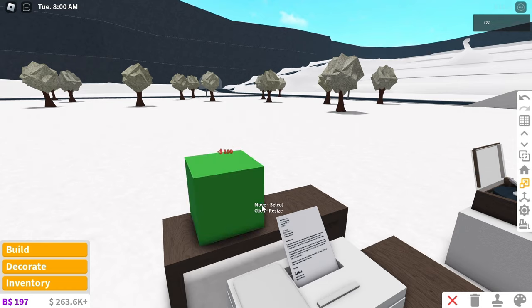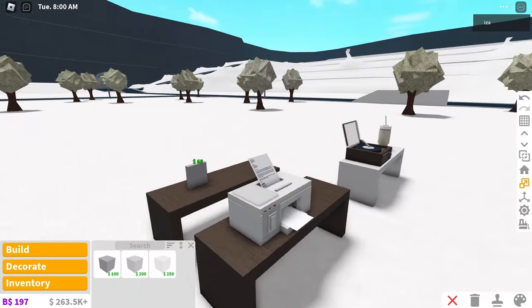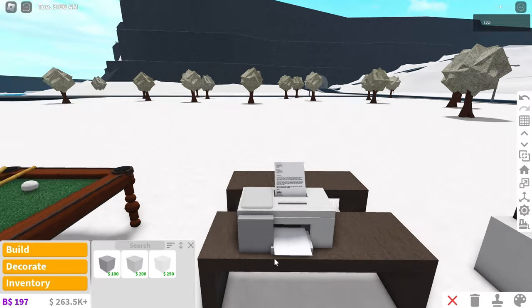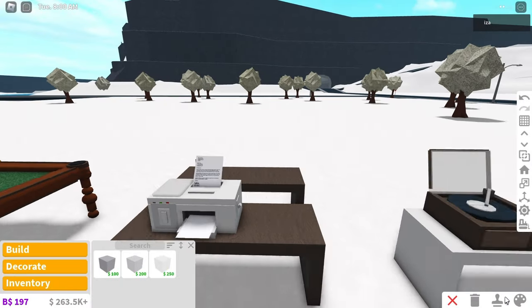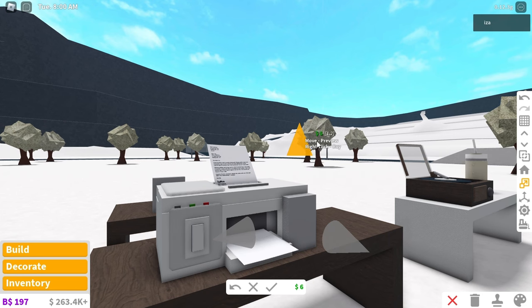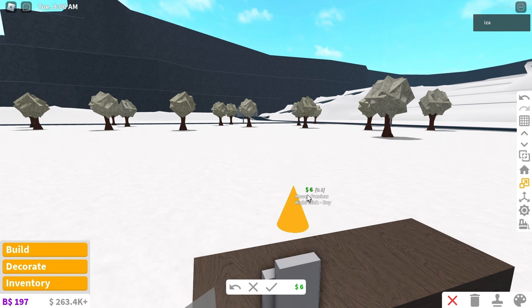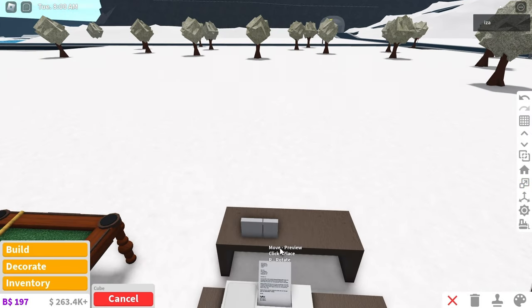I'm quite surprised Bloxburg doesn't actually have any printers yet - I really would have expected it to by now. Or like the same with another item I haven't built in today's video but will at some point: they don't actually have fans, like air conditioning fans. I'm just going to measure the size of this real quick. In the UK we have fans obviously, but like America has air conditioning more. They don't have fans in Bloxburg and I'm surprised - I thought that's like one of the first things they'd add in a new update, since Coleptus doesn't obviously own Bloxburg anymore.